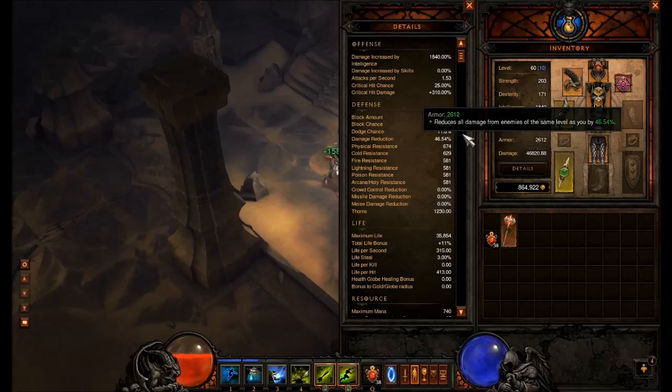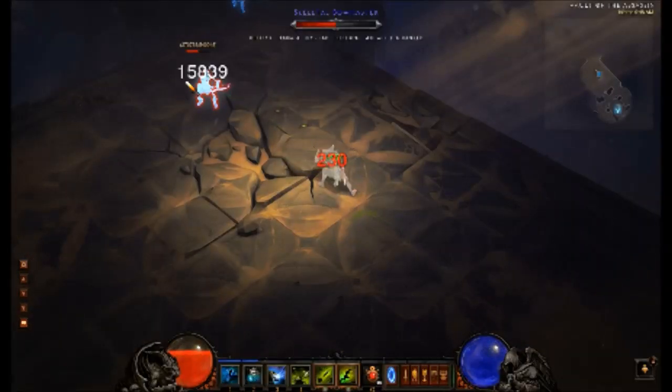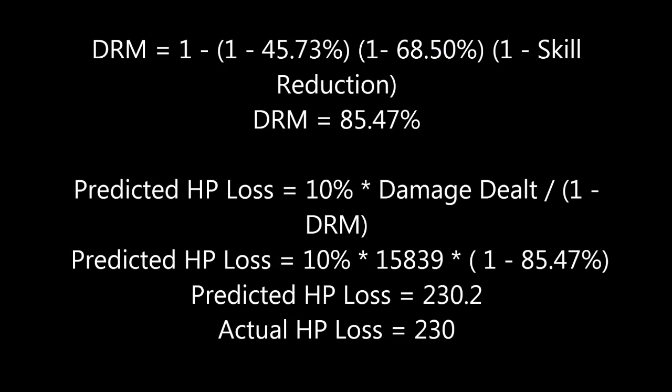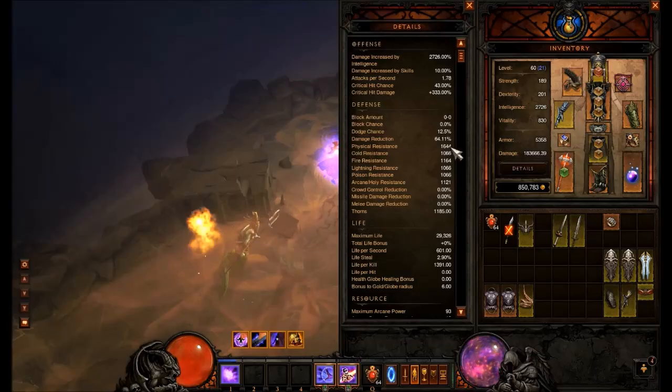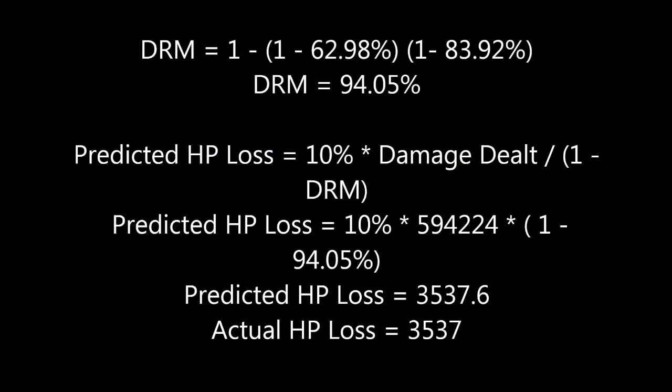Now I am switching over to a witch doctor to demonstrate how skills that reduce physical damage, such as jungle fortitude, are incorporated into the DRM calculation. Finally, I am going to show that when I move up to monster power 2, the previously calculated value of 10% is still valid in determining the reflected amount.